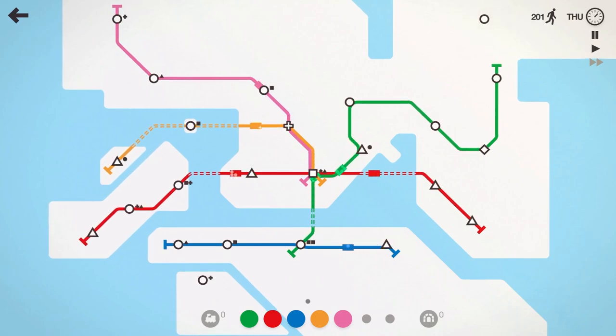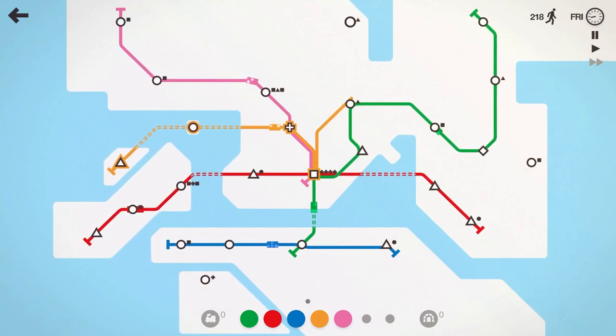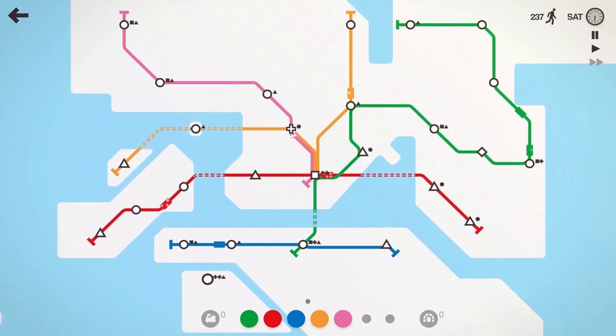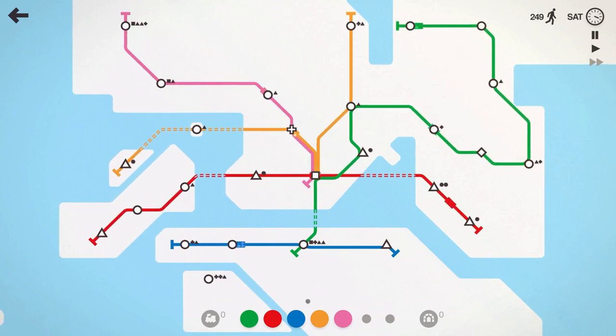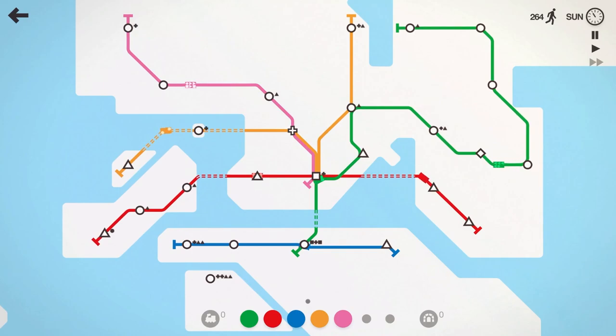Another circle up there, and a circle up there — I don't know how we're going to get to that one. Maybe the orange line can zoom up, hit this circle, and then hit that circle. Green line's going to have to pick up that as well. Our square is getting overloaded. I don't have many bridges to get to you — it literally takes two tunnels there. We just need this week to end so we can get another line and grab this station down here.